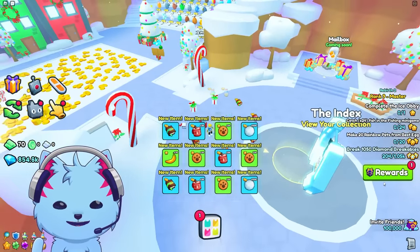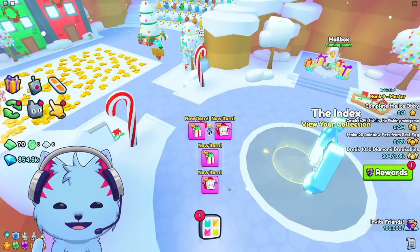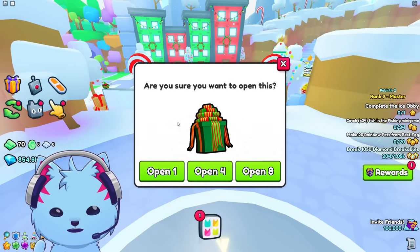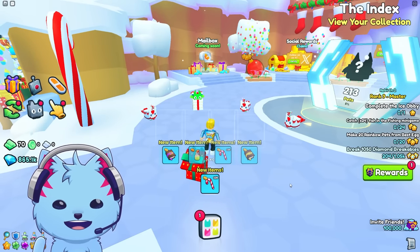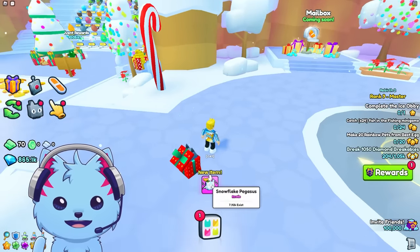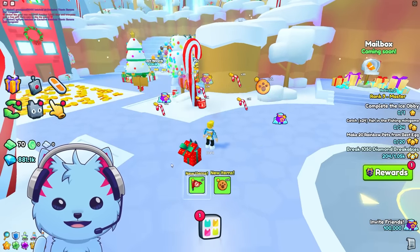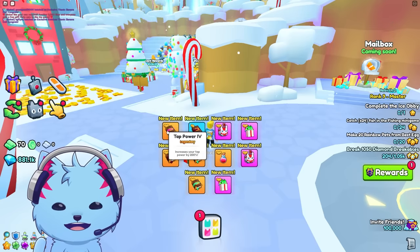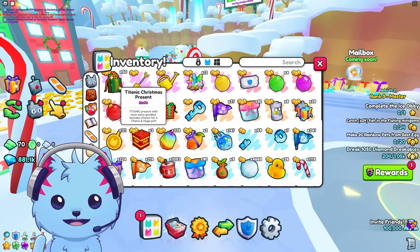Let's try opening eight at once. Look at all those presents, look at all the items! We're supposed to get a huge or Titanic from this and it looks like we're getting nothing. Red ornament — wait, I can sell this for some money. Snowflake Pegasus. Four more — nothing and bad enchants, Speed Four. These enchants are so bad. Guys, we're already down 50 of them.